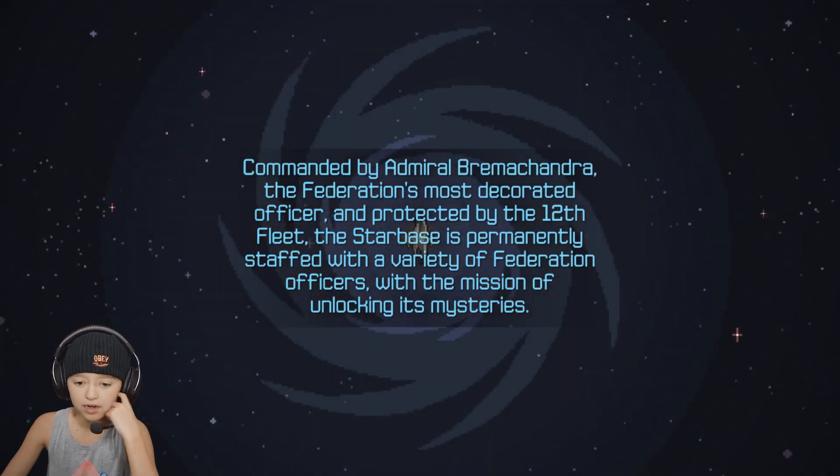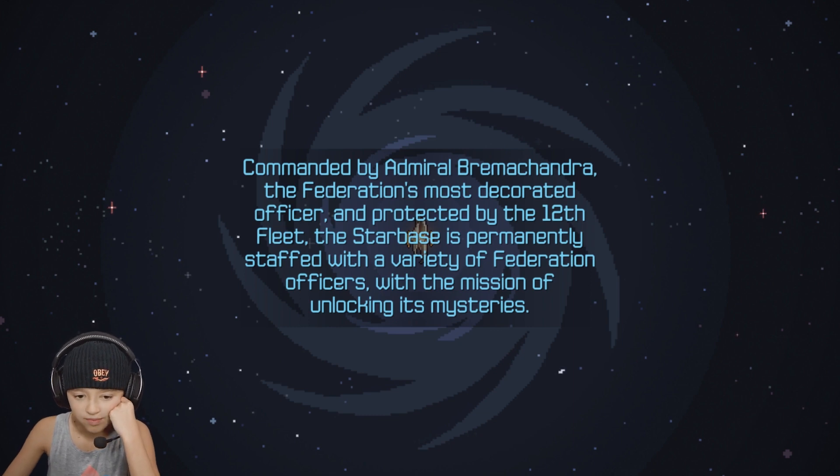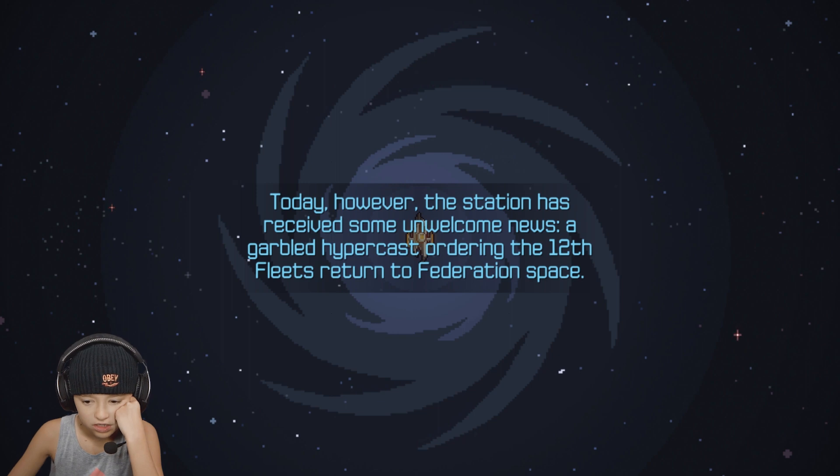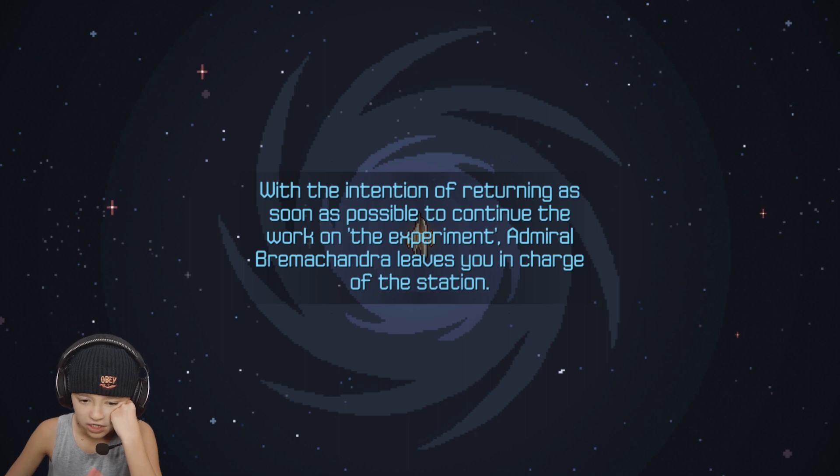The crown jewel of the Tehran precursor discoveries, the starbase acts as the Federation's home base in the Halcyon sector. Commanded by Admiral Brahmachandra, the Federation's most decorated officer and protected by the 12th fleet, the starbase is permanently staffed by a variety of Federation officers. Today the station has received some unwelcome news — a garbled hypercast ordering the 12th fleet to return to Federation space. Admiral Brahmachandra leaves you in charge of the station.